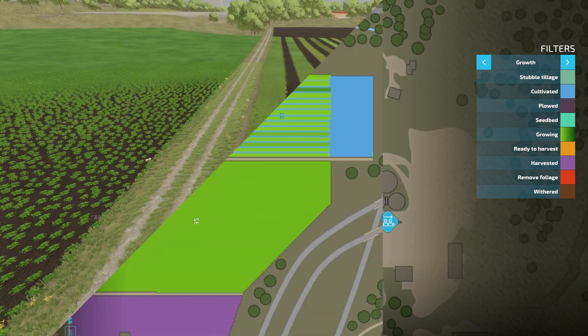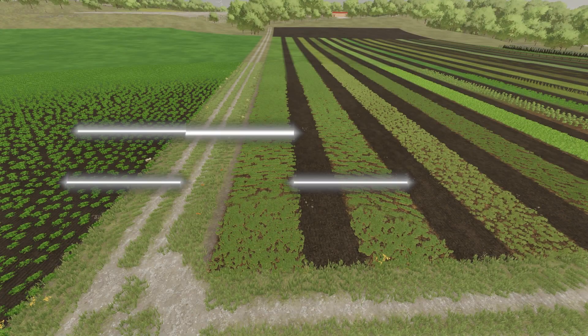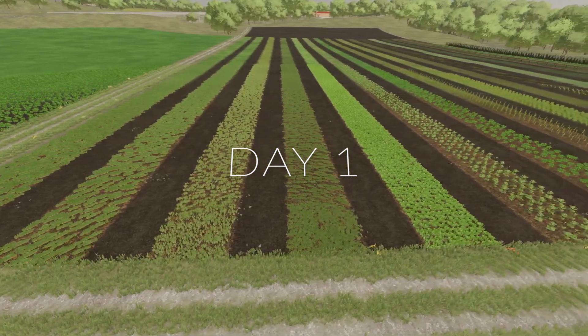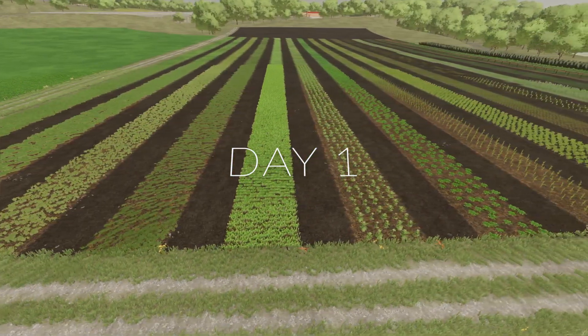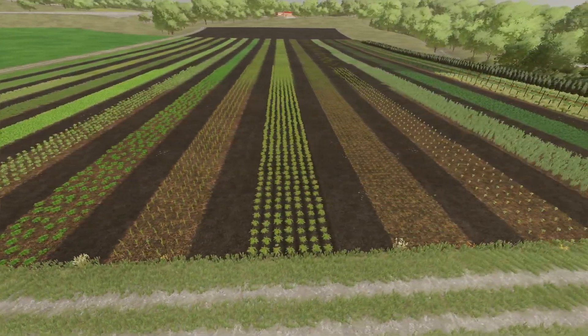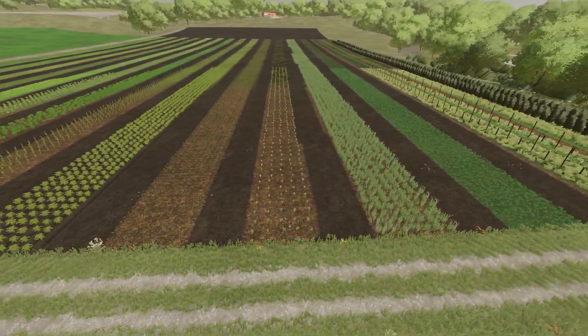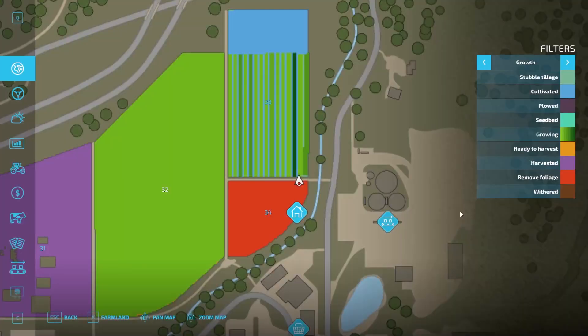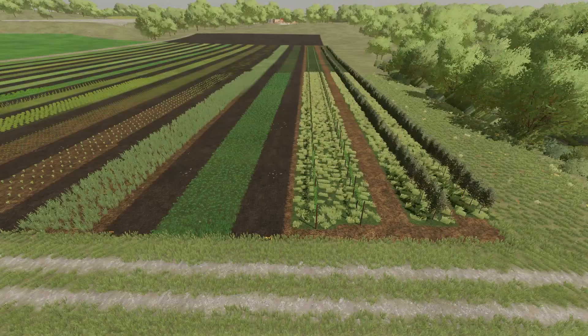Here we are on day one. Again: wheat, barley, oats, canola, sorghum, sunflower, soy, corn, potatoes, sugar beets, cotton, sugar cane, grass, grapes, and olives. If we look at the menu you can see everything's moved up a little bit — it's a little darker down there. That's one day in. I'll see you guys on day two.